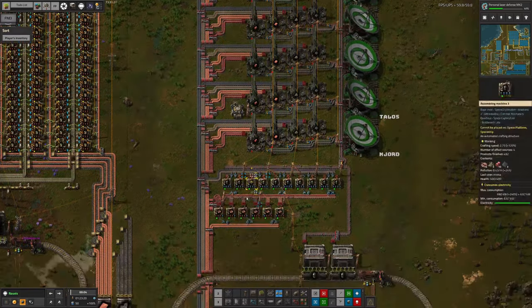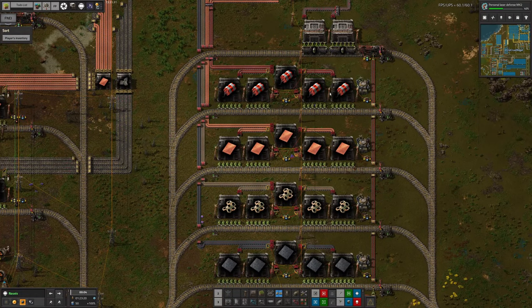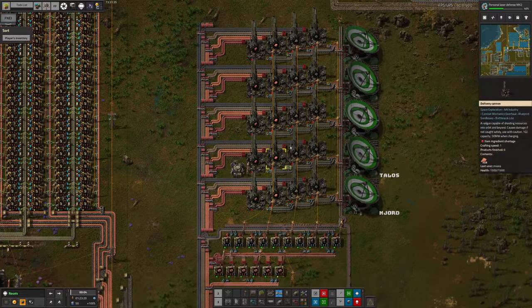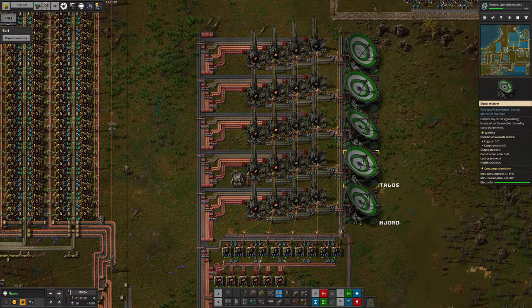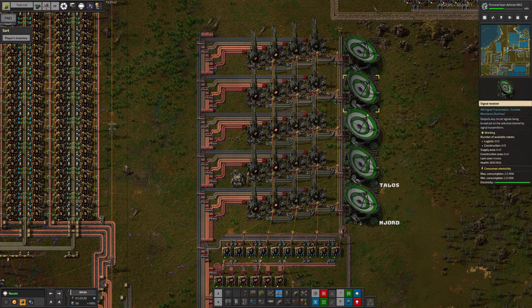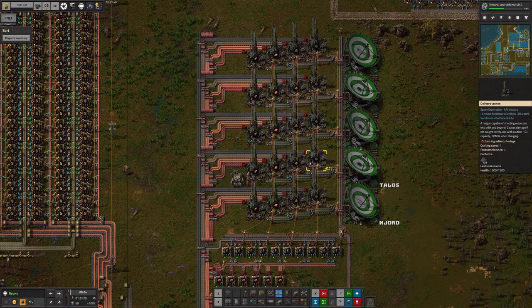Mark has made some improvements - there's now a delivery cannon chest in the middle here, and back on Norvis we've got these banks of delivery cannons connected up to a dish. Using these I can request certain input things - these are the resources required to make the actual delivery cannon capsules. He's also got a machine here making delivery cannons and putting them into a tray. So this station is pulling in heat shield tiles, load entity structures, copper, and explosives, having those made into delivery cannon capsules - but also making them available to all the other planets.